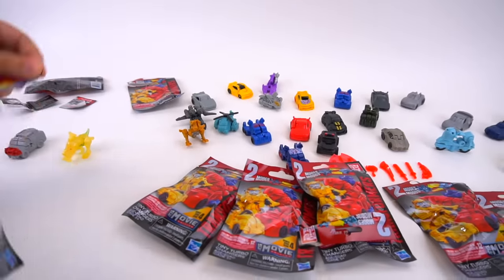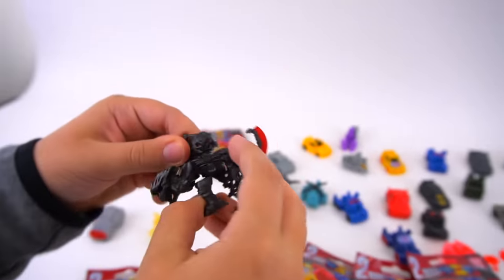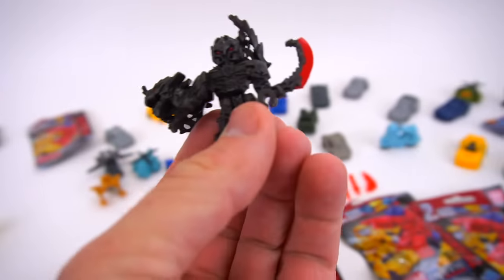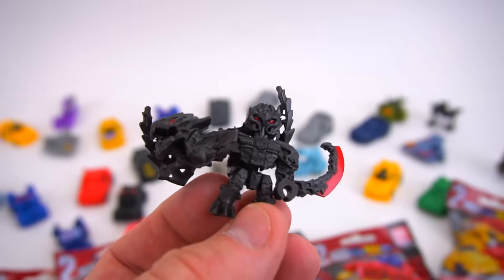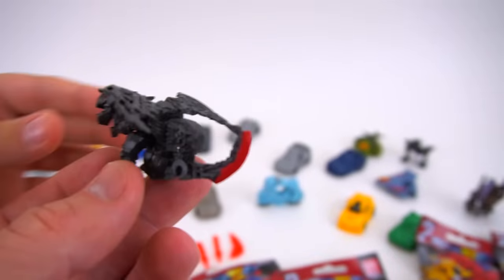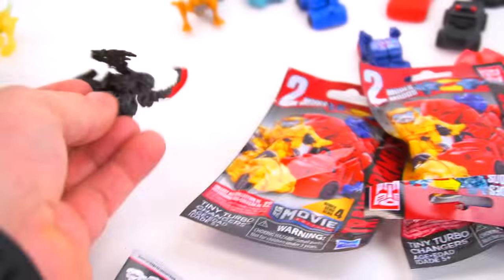Now bag number three — if I'm right, this is going to be Dragonstorm. Oh yeah! Look at that. Whoa, this dude is weird. So there is Dragonstorm. We'll have to look at the directions to see how to transform him. All right, you got to push this down. There is Dragonstorm — he has a little red on his tail. You can see his few heads that he's flying with. There is Dragonstorm.